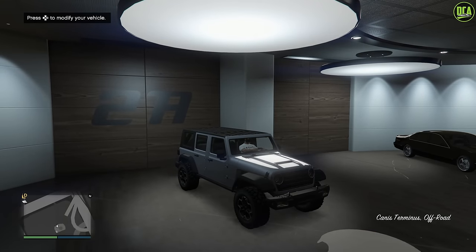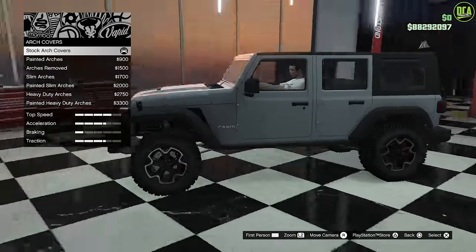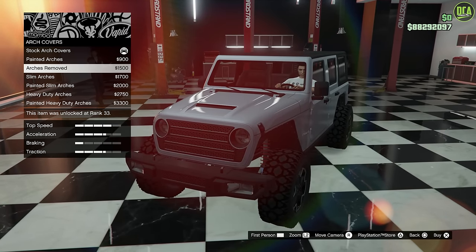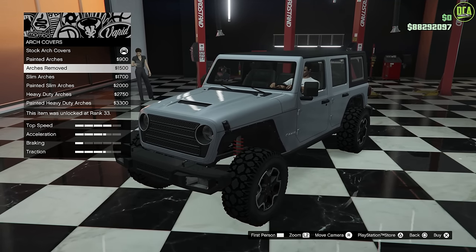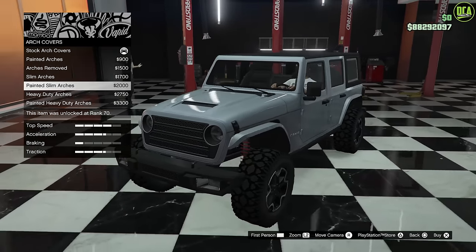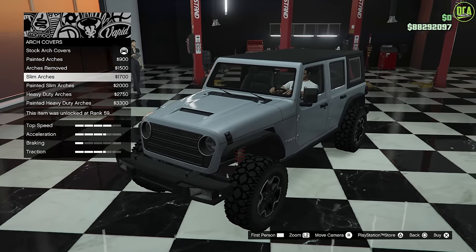You can hear the exhaust note here — it doesn't sound all that girthy. It would've been cool if they'd done the V8 exhaust note. Arch covers: you have painted, stock, you can remove them entirely, and there are slim arches too. These are the typical mods you see on Jeeps in real life. I absolutely love it — I'm a big fan of the slim arches, so we'll go with those.